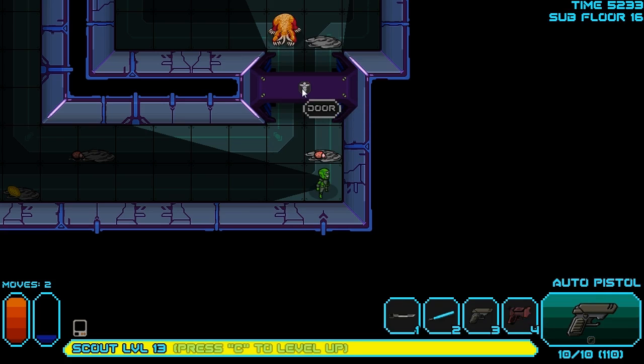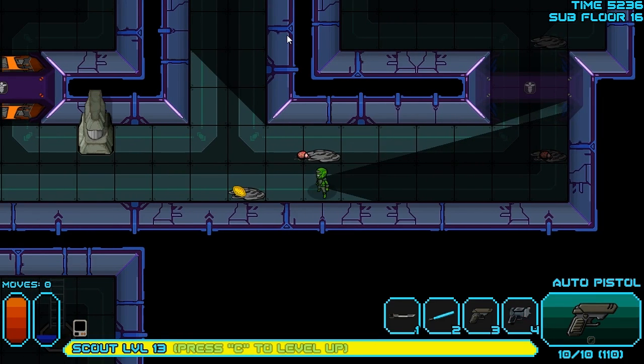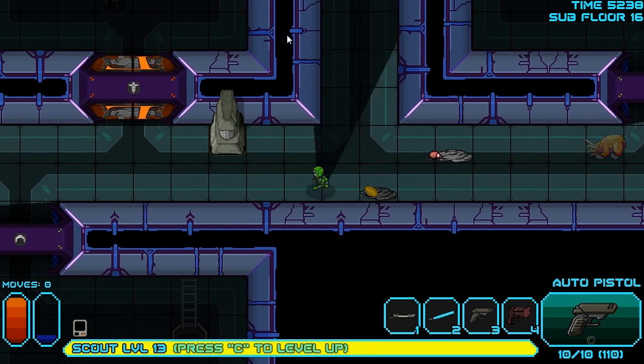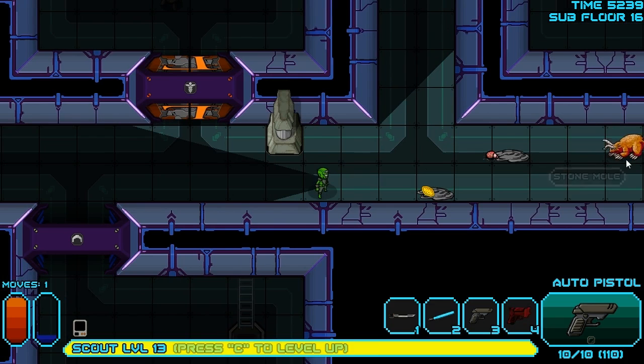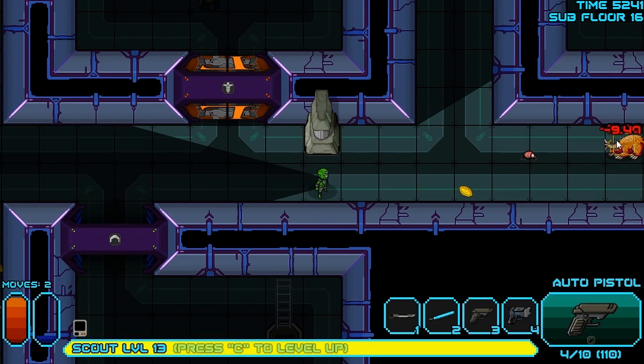We're probably going to want to get out of his range of fire, otherwise he's going to keep hitting us. So we're just going to keep moving over this way. He'll eventually follow us out, and we should be safe from the acid if we come over here. So if we shoot him from this distance, he should not be able to do his acid spit at us, because I think we're just out of range. And that is the way I like it.